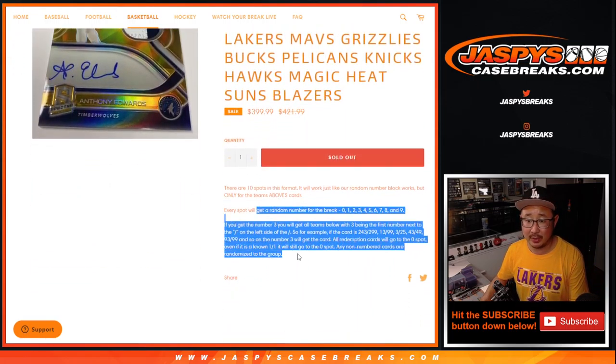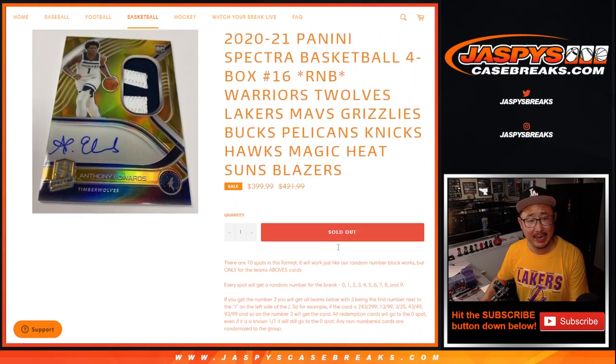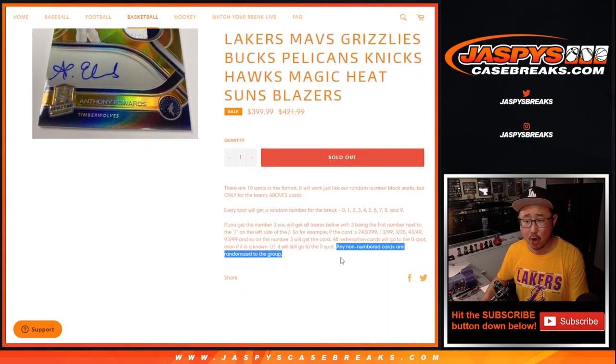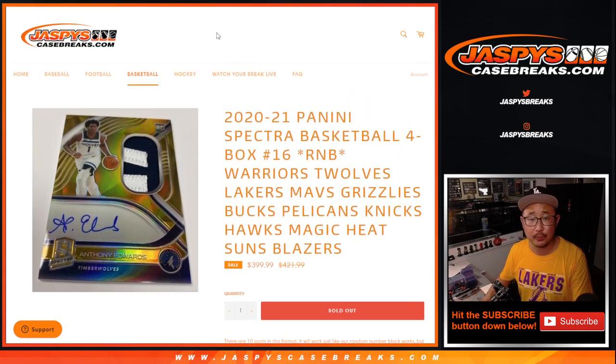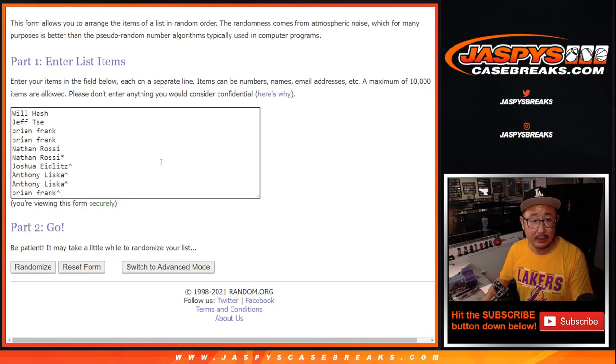This is how the number block works right here. There is a chance that there are non-numbered cards. If there are, they'll be collected as one lot and randomized to one person in the group. Big thanks to everybody here — thanks to the people who bought their spots straight up, and congrats to the people who won their spots in that filler. That's why I have a little rooftop next to your name, if you're wondering. There are the numbers here.